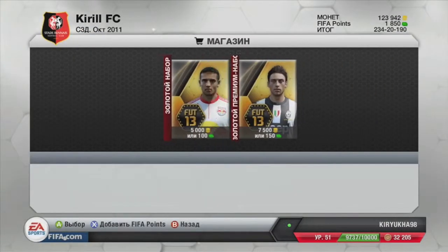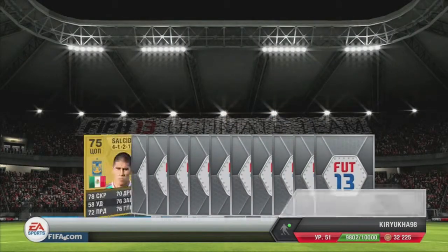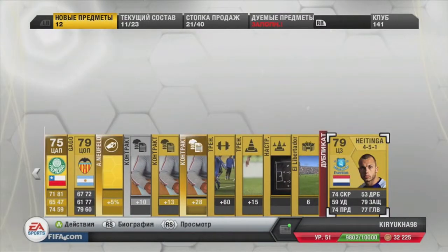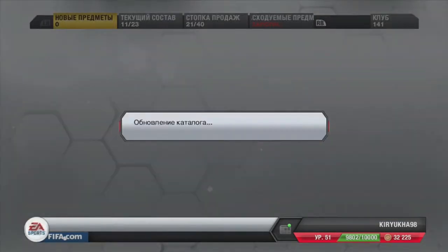In our next pack, I get Valdivia, who I don't even know who it is, but that's a 71 base CAM, which is really bad, and I get Haytinga. A really quick sell pack.